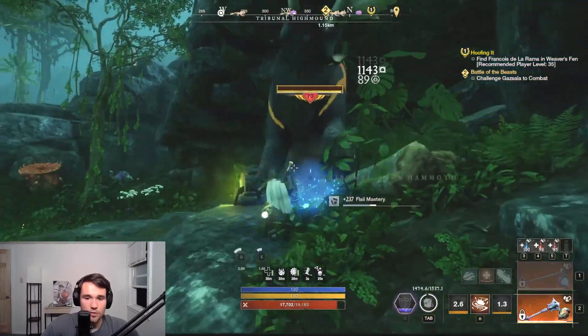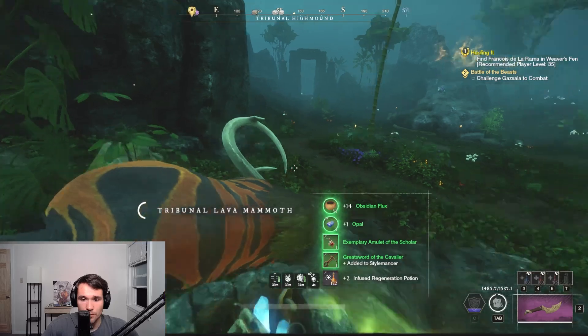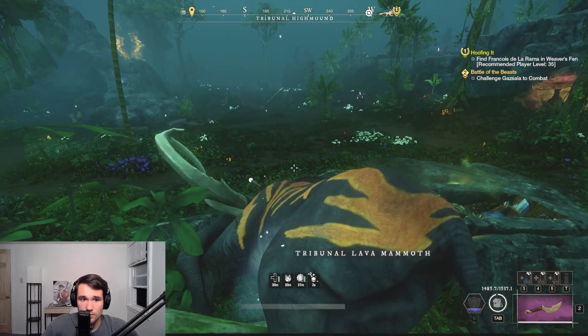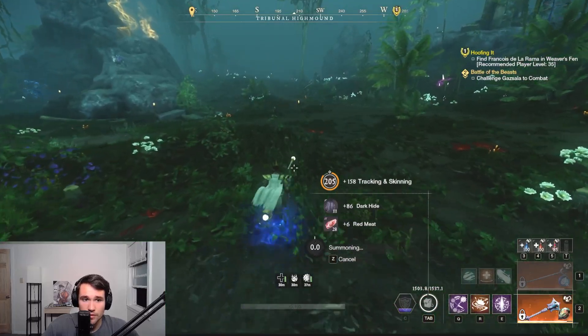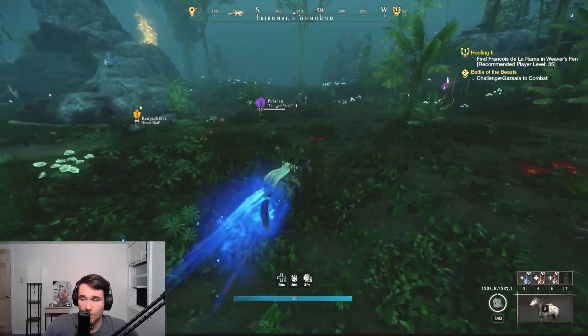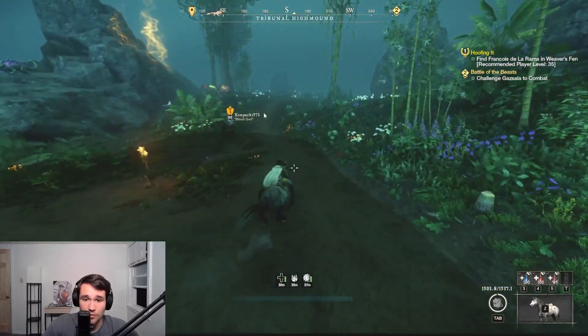Yeah, I knew I was gonna aggro him. I'm probably gonna have to kill this guy. All right, let me just kill him quick. Okay, so first chest — we're gonna do this, we're gonna go in. I'm gonna just skin this because GG easy. Now what you can't do is go this way — there is not one that I recall being up there, but I could be wrong.